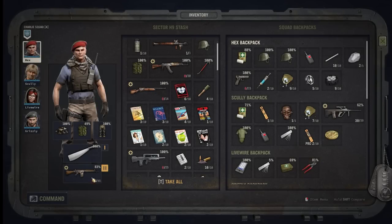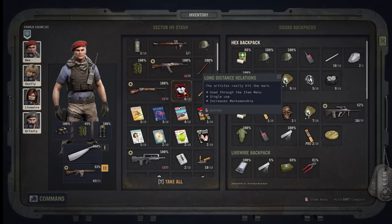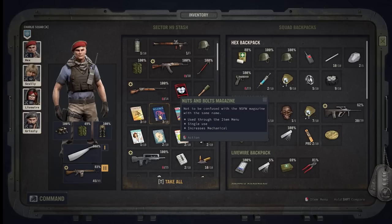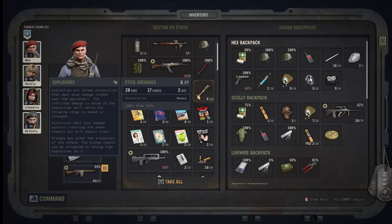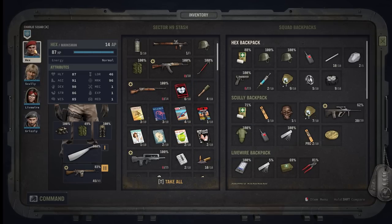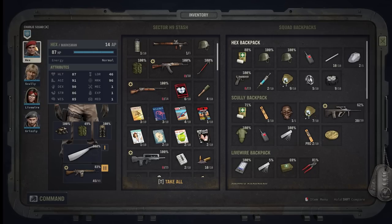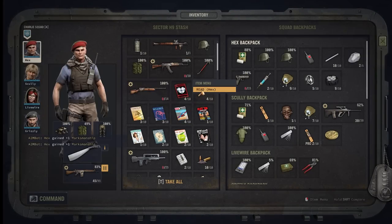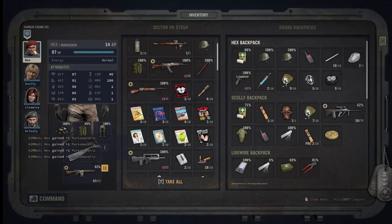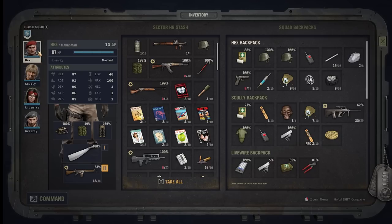My next tip has something to do with min-maxing your character and the use of magazines. You'll find them here and there, and can also buy them from vendors in towns. They increase your stats by one depending on which one you read. For example, my main character has 96 Marksmanship — I didn't use the magazines until he was close to 100, because the closer you get to 100 the harder it is to level up naturally. So I saved my magazines and read them all now. There we go — now we have 100 Marksmanship, which is the maximum.